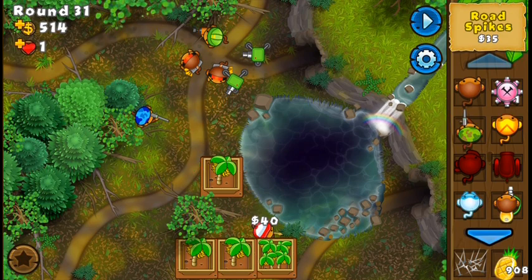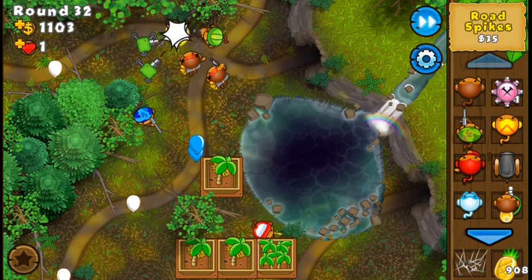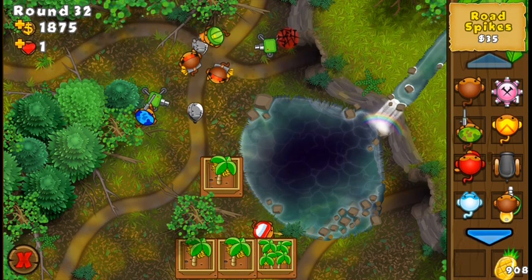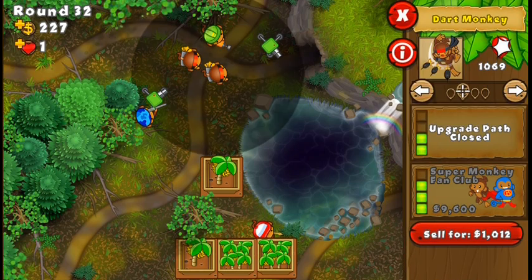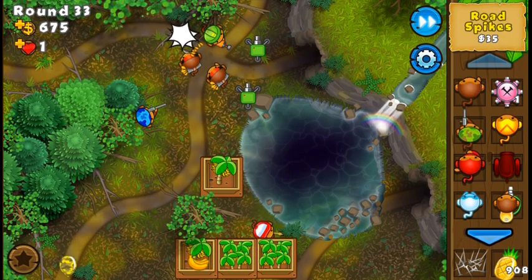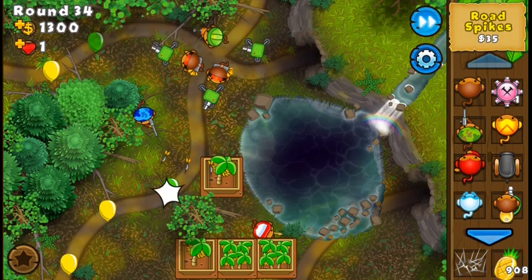Now I'm going to get the other Dark Monkey to 1-3. In this round the only problem are the leads at the very end. The Sniper 1-1 should be able to pop them all, but depending on the timing of the pop you may need raw specs or not. It went better than expected. Now I have two Dark Monkeys to-3. I'm going to place this right one first. These camos should not be any big deal.